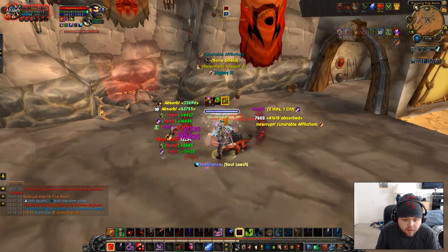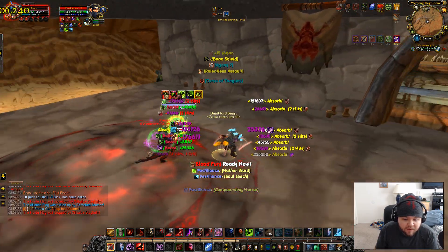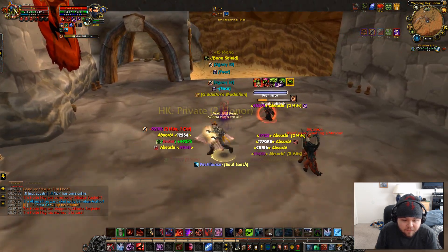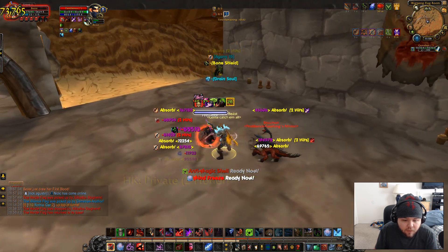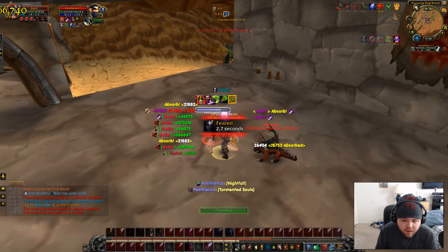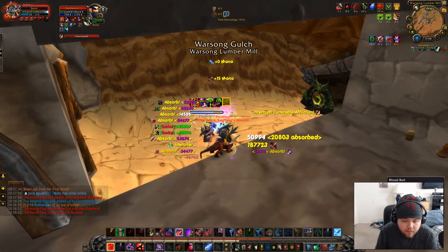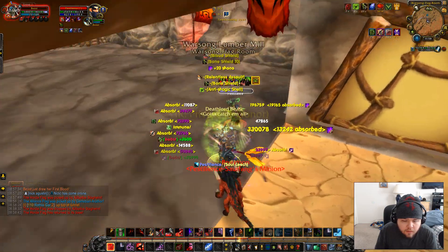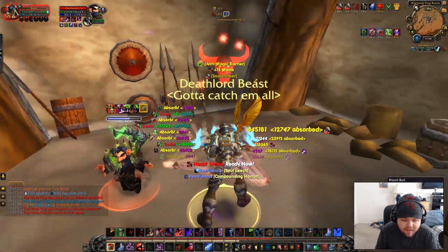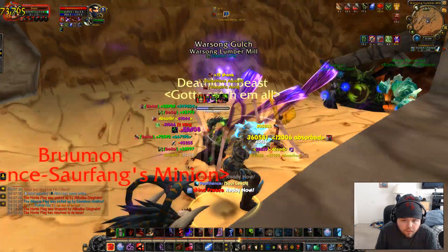Warlock, huh? Let's go ahead and get on him. There's no way — I don't think any of us could kill each other here, but I could be wrong. Let's go ahead and try and kill the Warlock. I don't even know, because I think the Warlock will pretty much out-heal my damage. I mean, I could try. I should have interrupted him there. I think I'm trying to kill this Warlock — I need a strategy to kill this Warlock. And now I have one.